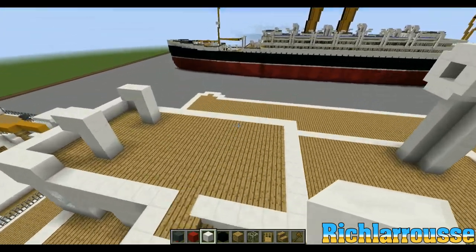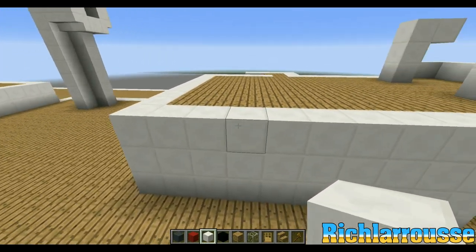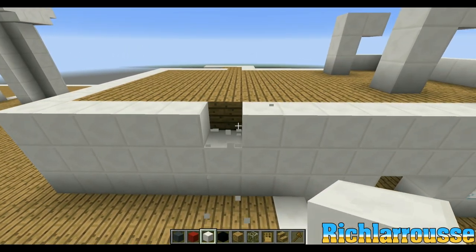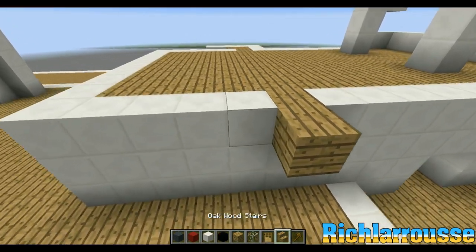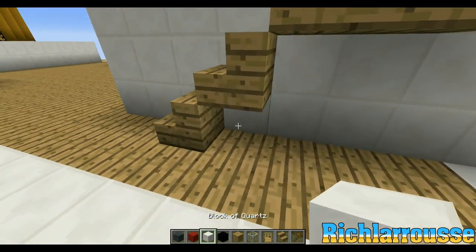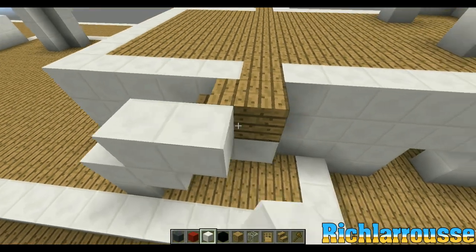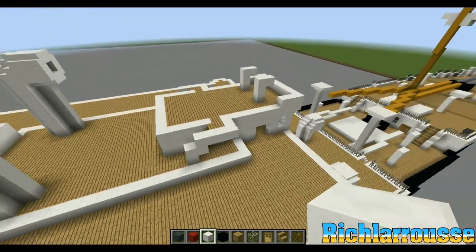So we do the same on the other side. Add our stairs, go about 1, 2, 3, 4, 5 forward, remove a white block, build two out in wood. And then wood stairs going down, down to down. Then blocks underneath. And the banisters — 2 up, 2 up and then around like so. And there's our stairs there.